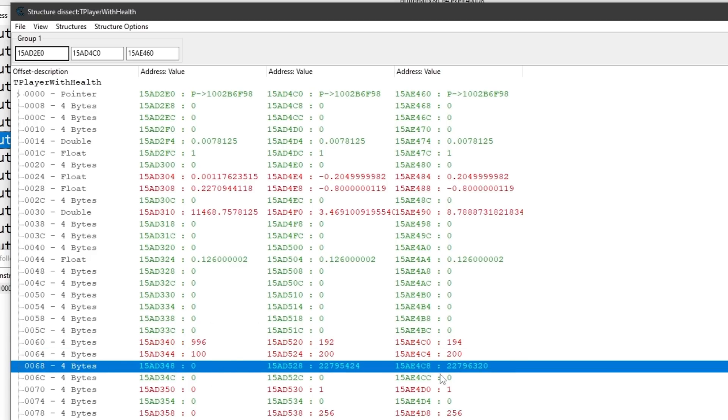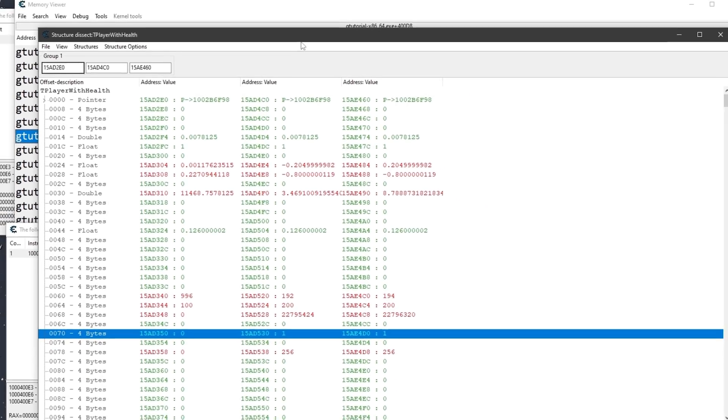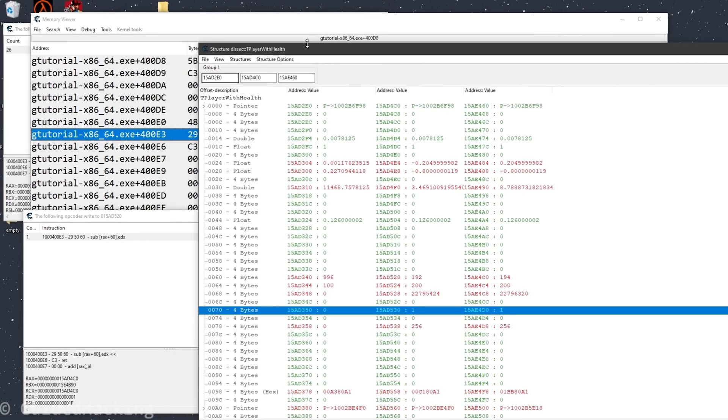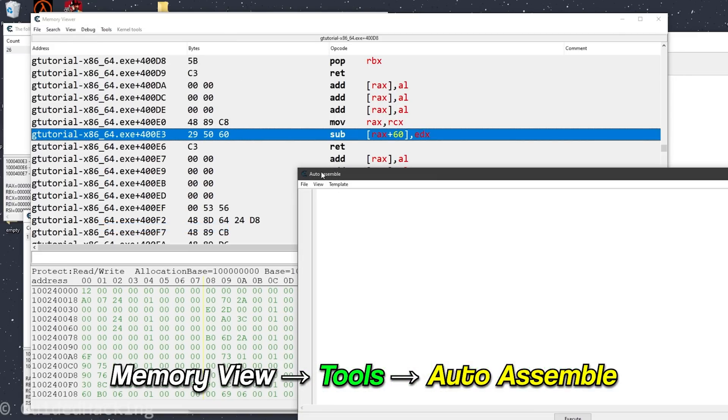We can see the X and Y coordinates, health, and max health. Then we see a zero, a one, and a one — this might be a flag that signifies team, and it probably is. Just like step nine, we're going to use this flag to distinguish between our player and the enemy. Remember this offset: 70.